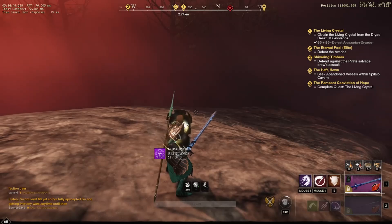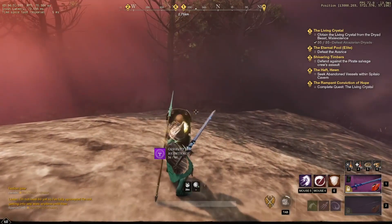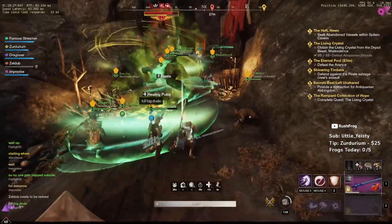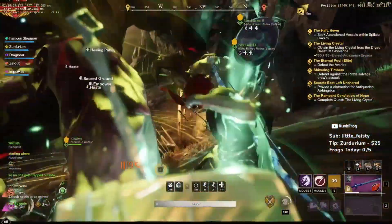Holding right-click the entire time pulls out your shield faster than clicking it — it actually doesn't, but you can't mess it up so it technically does. It's kind of weird, but if you're holding it, it's not going to hurt.